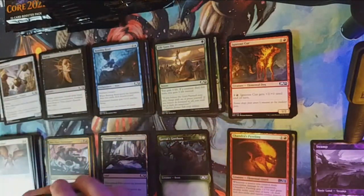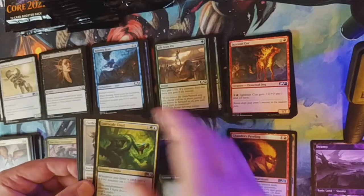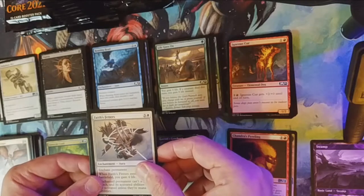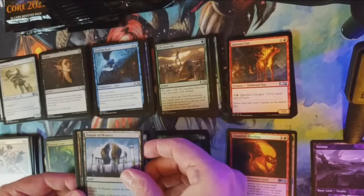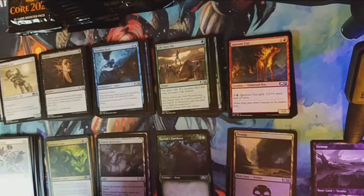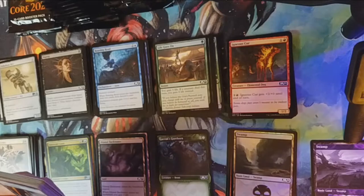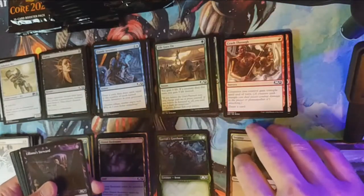Our first uncommon is Palladium Myr, our second is a Lorescale Coatl, and last for the uncommons is Faith's Fetters, followed by our rare — a Temple! Yay for Temples, guys. Also saw a foil Swamp. And a Zombie token. We still have nine more boxes, so we're going to see a lot of possible patterns — another Liliana, Untouched By Death for the alternate art.